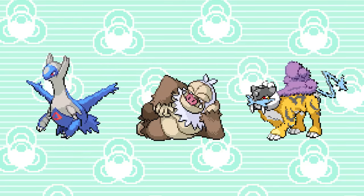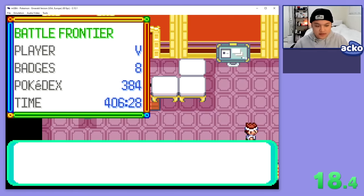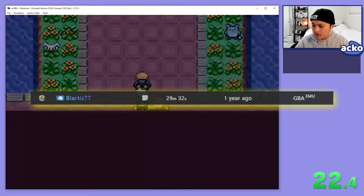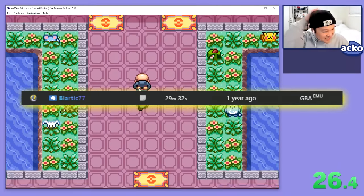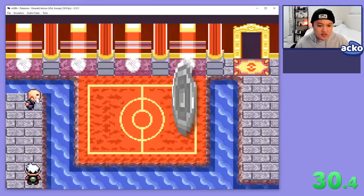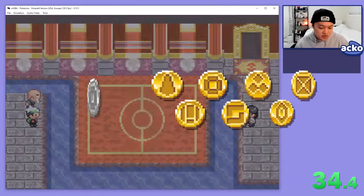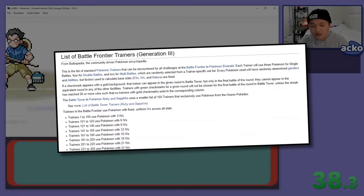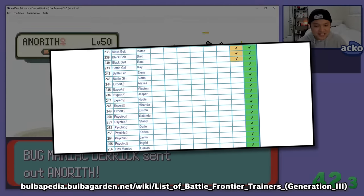All you need to know is that these are our three guys. We start our first run to get a feel for how RNG heavy everything is. For context, the only other submitted run on speedrun.com clocks in at exactly 29 minutes and 32 seconds, so that's the time we're trying to beat. We're going for the silver symbol in this video — eventually the plan is to get the gold symbol in every battle facility, but we gotta start somewhere. Every trainer and their team is randomized, by the way. There's a list of possible sets for each Pokemon on Bulbapedia, but at this point we're still just getting a feel for things.